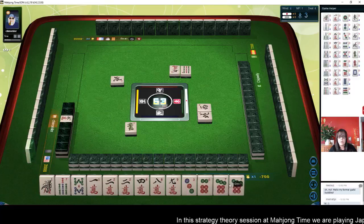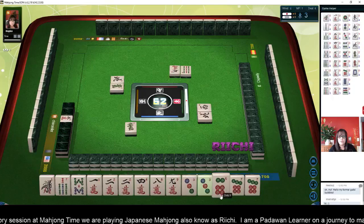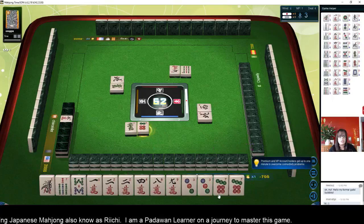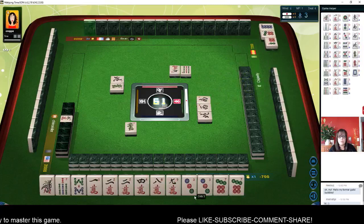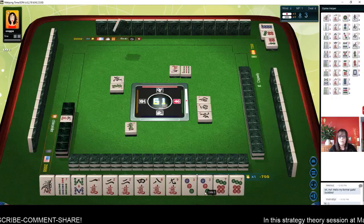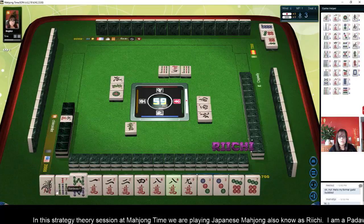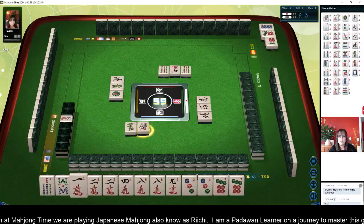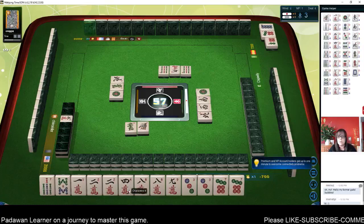We have a pair here and potential chi here — there's another pair. Let's get rid of six dot, because we do have potential for terminals-in-all. We have three pair, so we might even be able to do all pong — all pong and all simples. All our pairs are simples: two through eight. Nine bamboos. Maybe I should have gotten rid of the one and focused more on all simples. One dot — there's an eight crack now. Let's do all pong, all simples, because we paired up. We have four pair now.